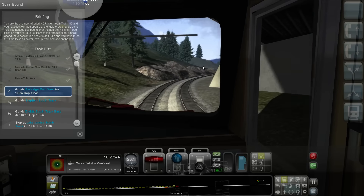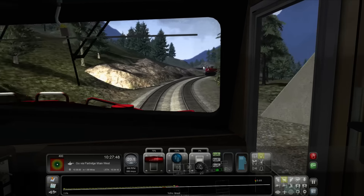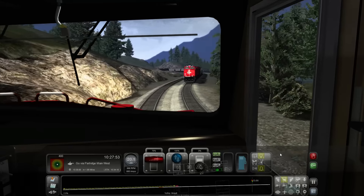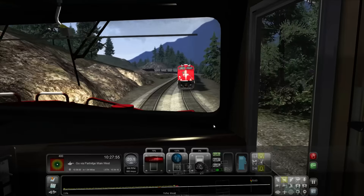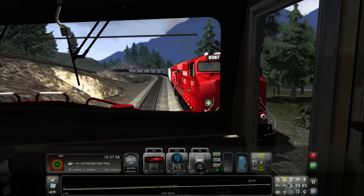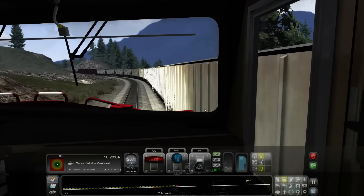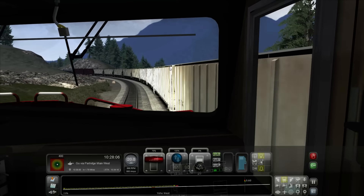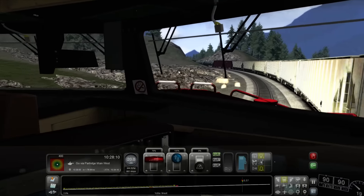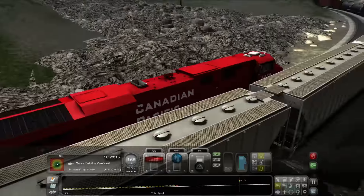Next stop at 10:35 — looks like we've got a few more minutes. There's the other train right there. Sound the bell — we're passing another train. There's another potential rockslide area; there are a lot of those in British Columbia.